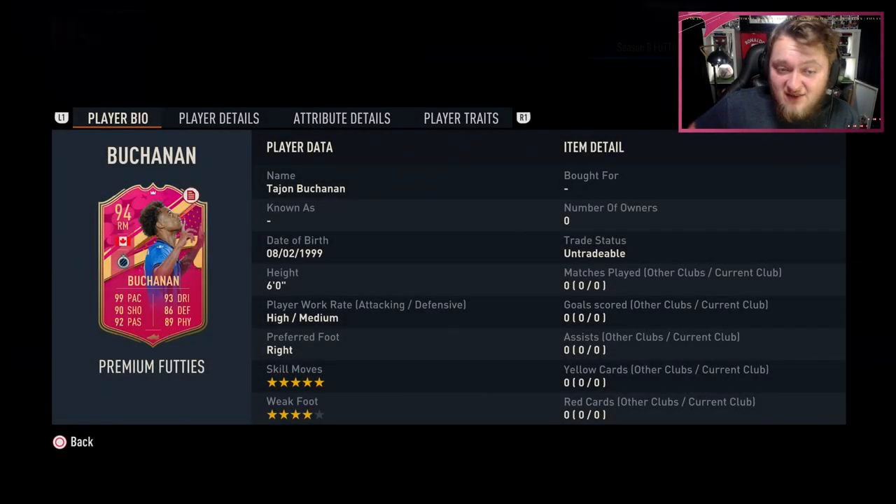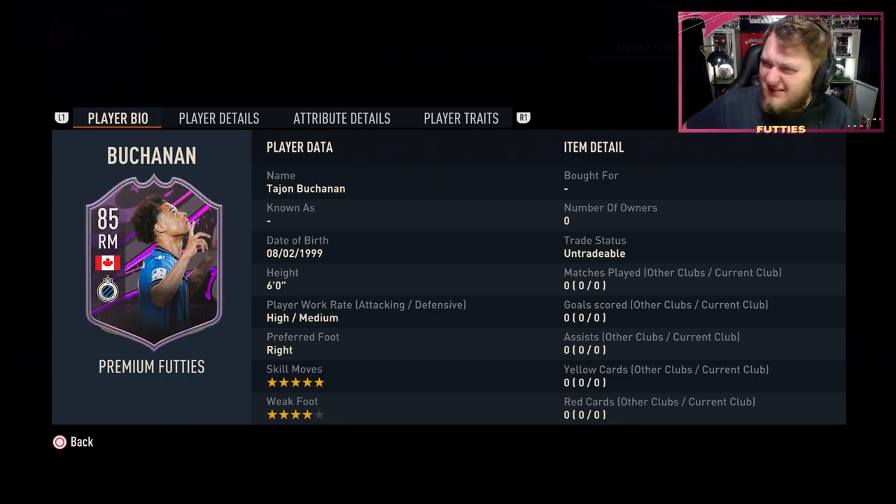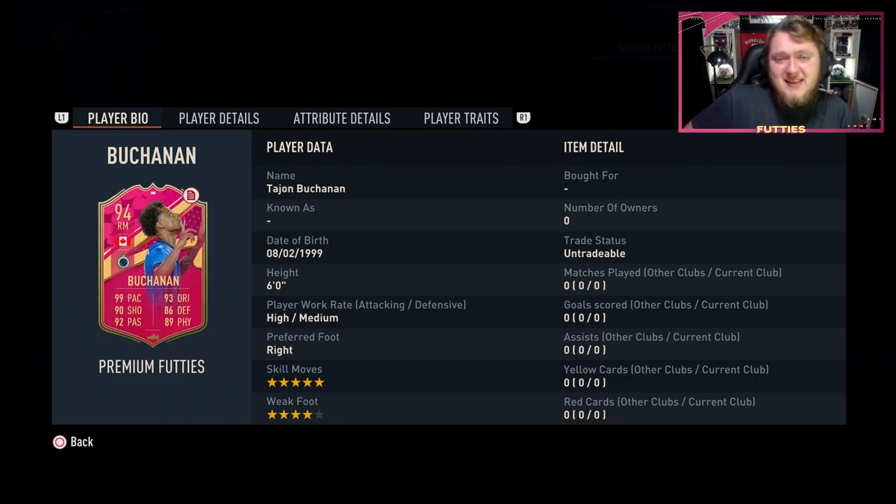For only getting five wins in FUT Champions, you're going to get a 94-rated premium FUTies Tejan Buchanan. If you guys remember his card at the start of the game — I think it was called a Foundations card — that card was ridiculous. It was genuinely one of the best cards you could get for free, and it looks like this one is going to be up there as well.